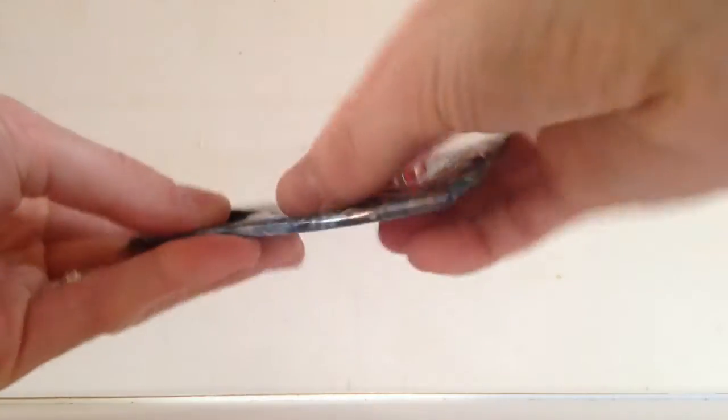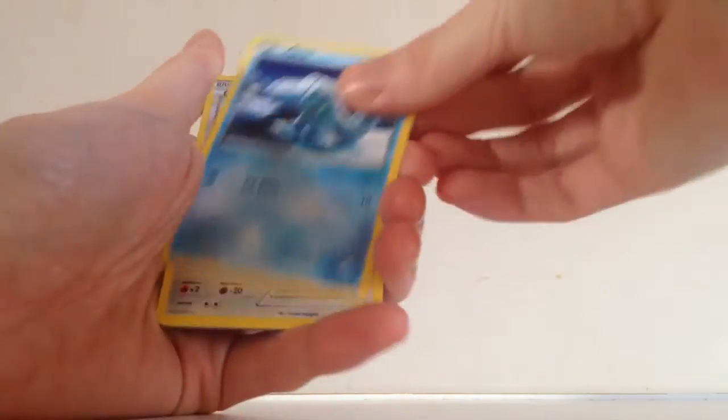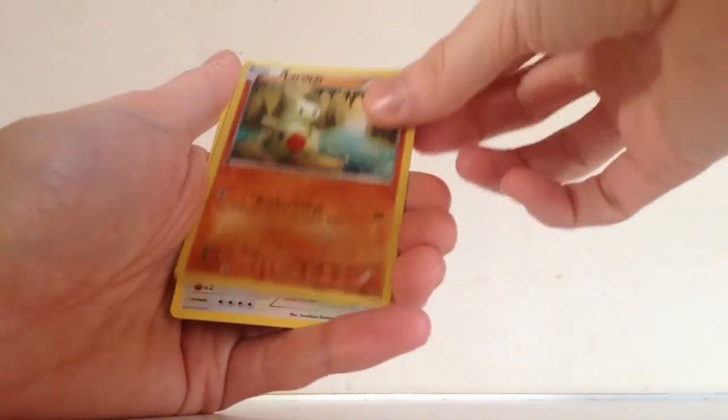Let's go into Fates Collide — there's Fates Collide and Evolutions left. Even if we pull nothing out of these last two packs, that Secret Rare certainly made the video, and it's just been a really crazy box overall. Fates Collide — I love this set. We have Seel, Bronzor, Cottonee, Burmy, Lairon, Weezing, Team Rocket's Handiwork, Cinccino, Lairon reverse, and a Snorlax. Nothing there.